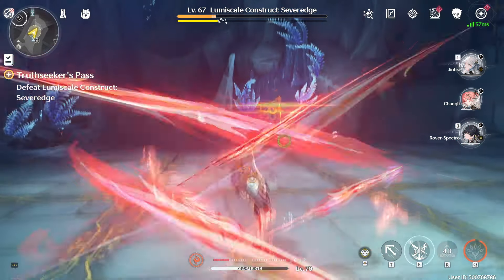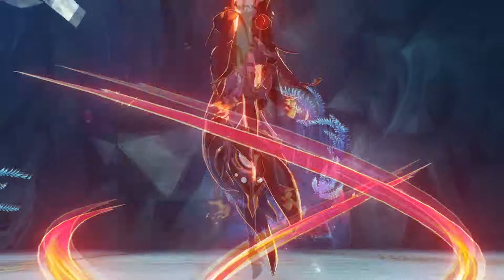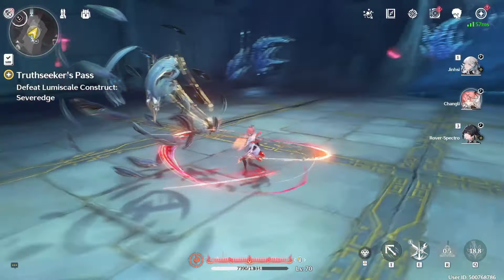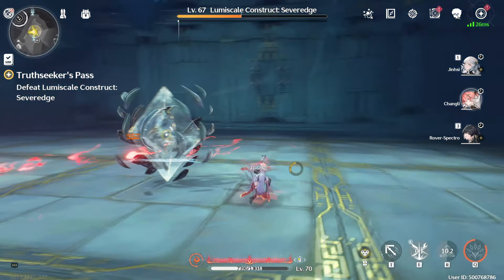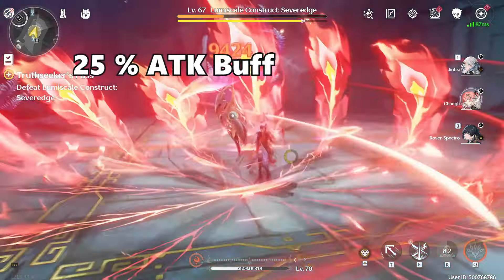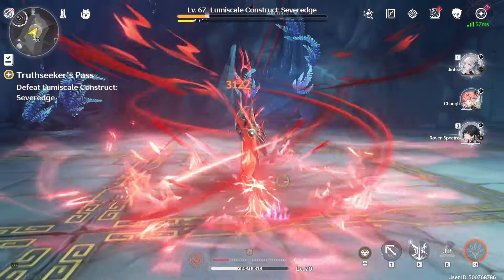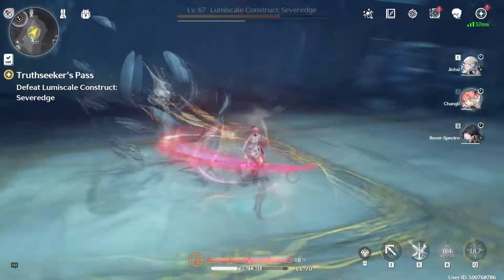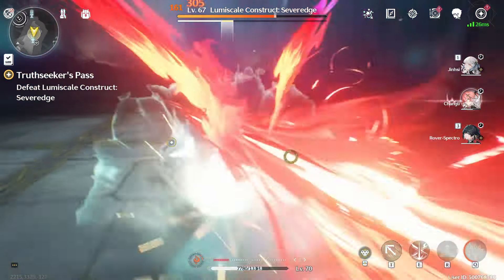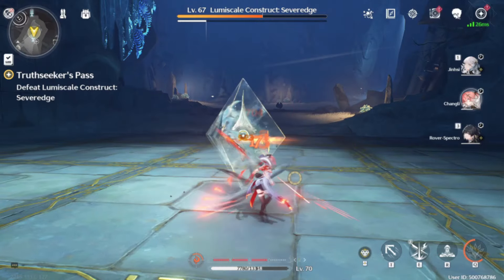Her resonance liberation is also a major part of her kit because it will give full stacks to her Enflamement and put her in a new state. You'll want to use the enhanced heavy attack within 10 seconds, and it will get a 25% attack boost for that particular enhanced heavy attack. Her outro skill will give the next resonator a 20% fusion damage buff alongside a 25% liberation damage boost, lasting for 10 seconds. Sadly, the Dura Rasha is not great, but she's not really meant to be a buffer.